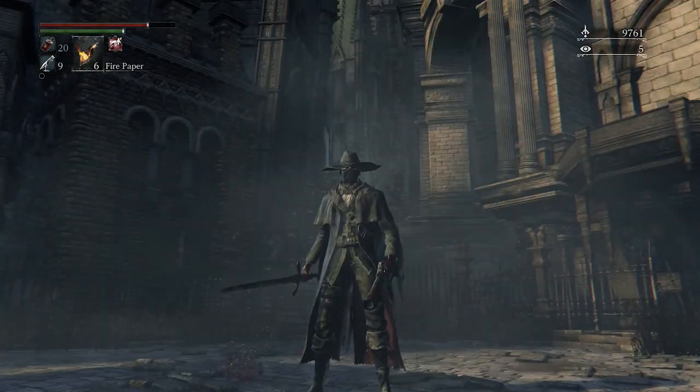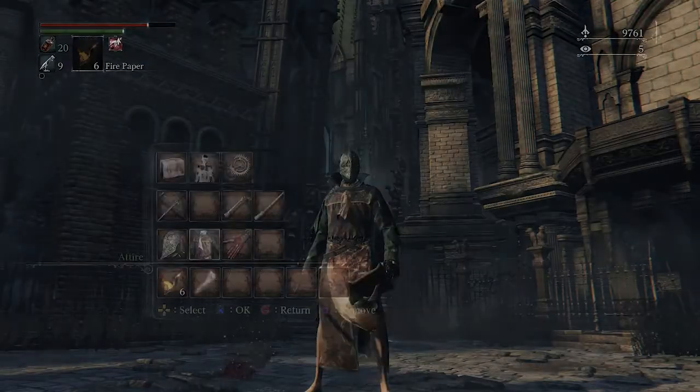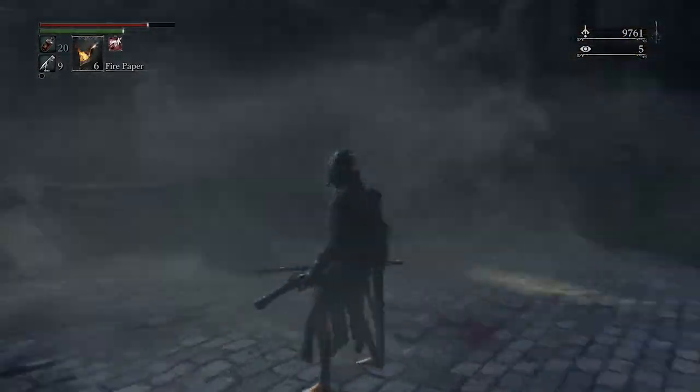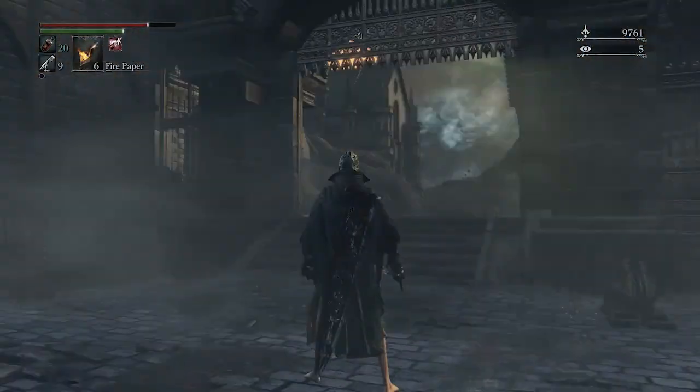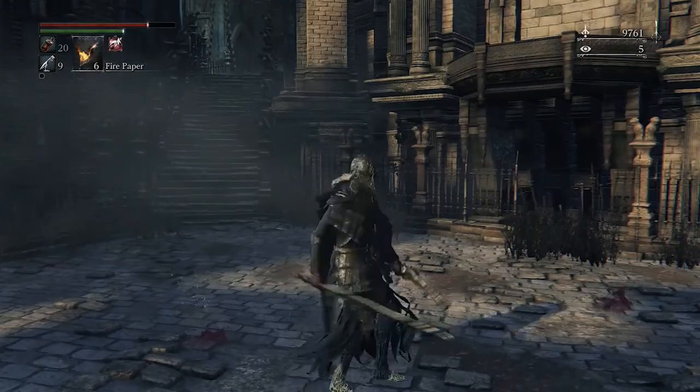I can show off this gear while I'm relatively safe. Little Hunter Cap, Little Hunter Garb, Old Hunter Trousers — that's the Old Hunter gear, which is pretty cool. I'm going to go back to my other gear though. Butcher Garb — what's that look like? Oh wow, I didn't check that out yesterday, that's kind of cool.